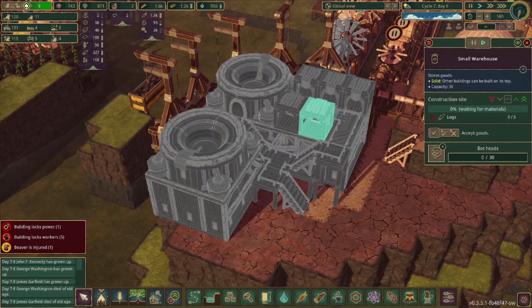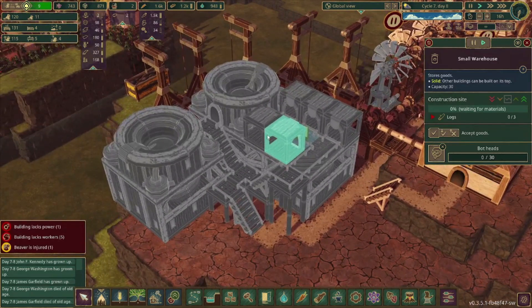So this will be the most optimal layout for creating beaver bots. We have the three bot part factories on the bottom, and then on top of one of them we have the small warehouses to store the extra parts, and then we have the two bot assemblers on the top.